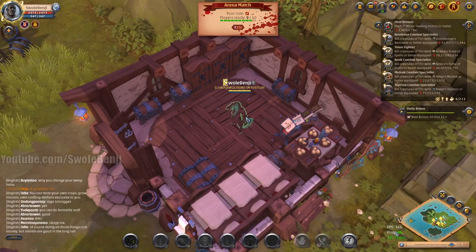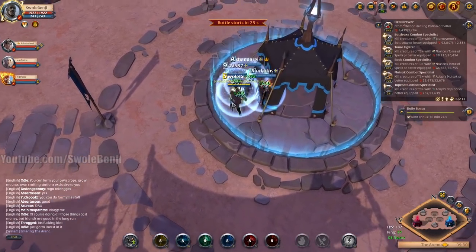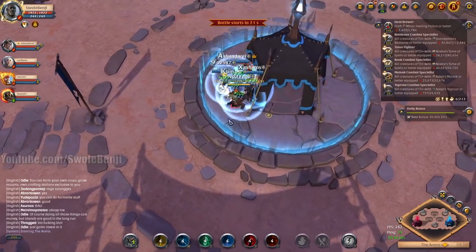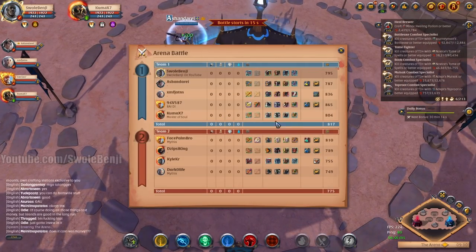Now a fun fact: if you're doing a solo dungeon and you have a buff shrine and you see 9 out of 10, you can take the buff shrine and then accept the queue, and you'll have the buff for like the first 30 seconds of the arena. It's kind of funny. So once you're thrown into arena, you have four allies — one of them is usually a healer. You can hold tab and see what everyone is using, their gear.